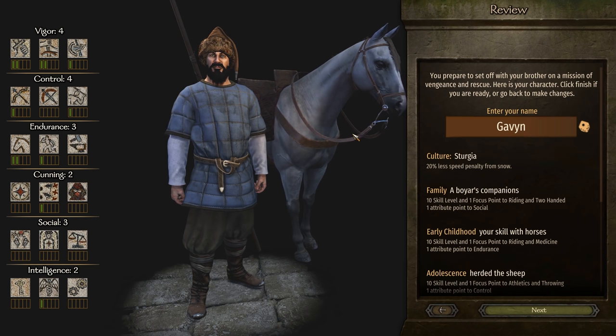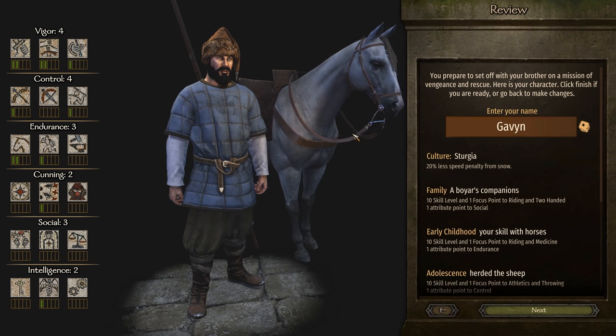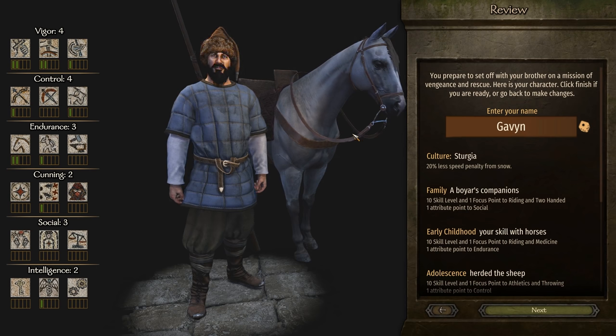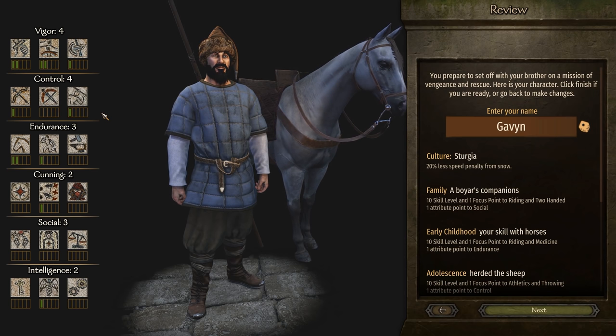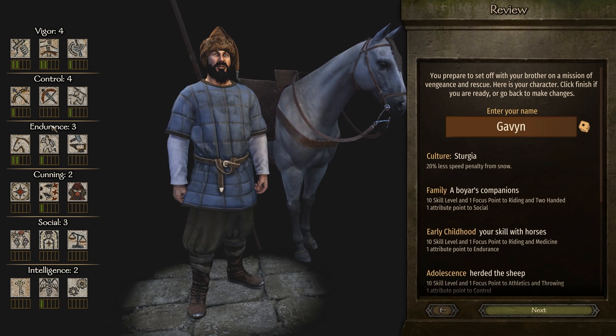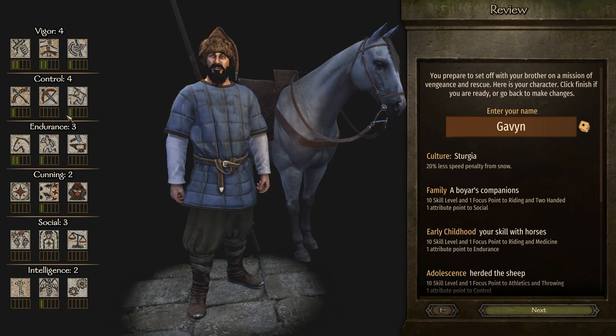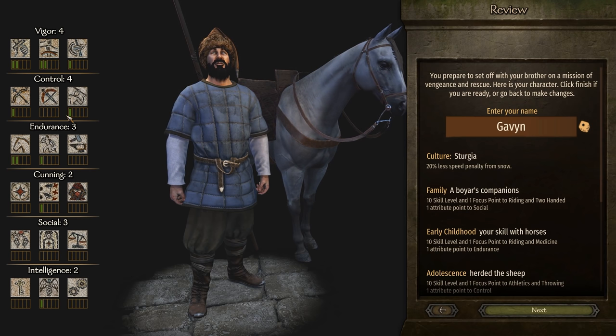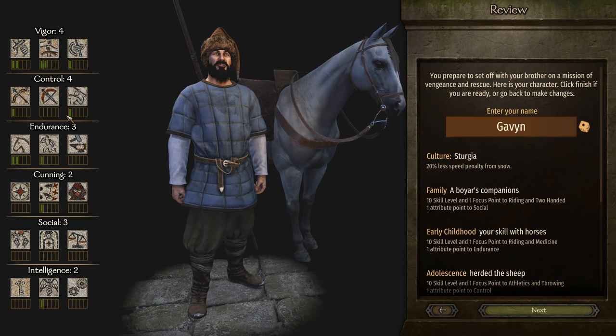For instance, a Sturgeon character can start with 5 roguery, whereas no other culture can do the same. My recommendation is, once you've selected the cultural bonus you want — which may or may not be bugged right now — just make sure the attributes you've selected match up with what you want to focus on. For instance, I want this character to focus on two-handed, riding, and throwing, so I've got 4 Vigor, 4 Control, and 3 Endurance. It's important to get a higher attribute score in the corresponding skill than the actual skill focus, because the attribute gives a larger bonus to your learning rate than the skill focus.